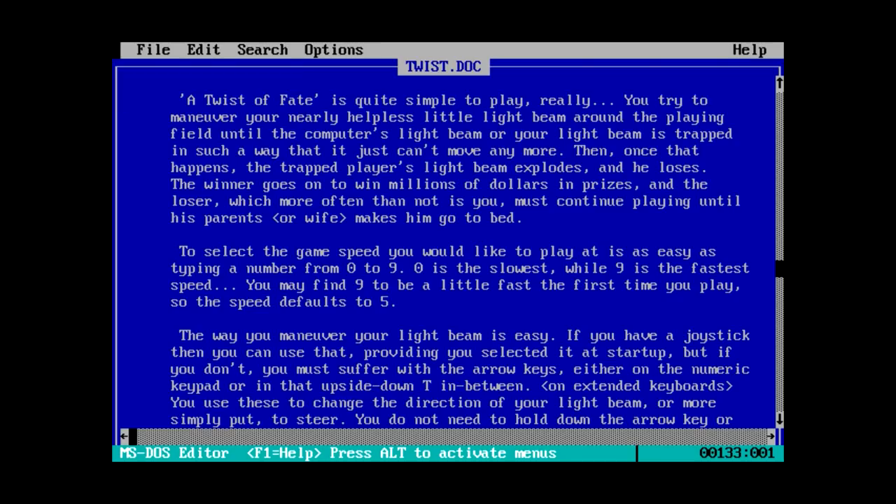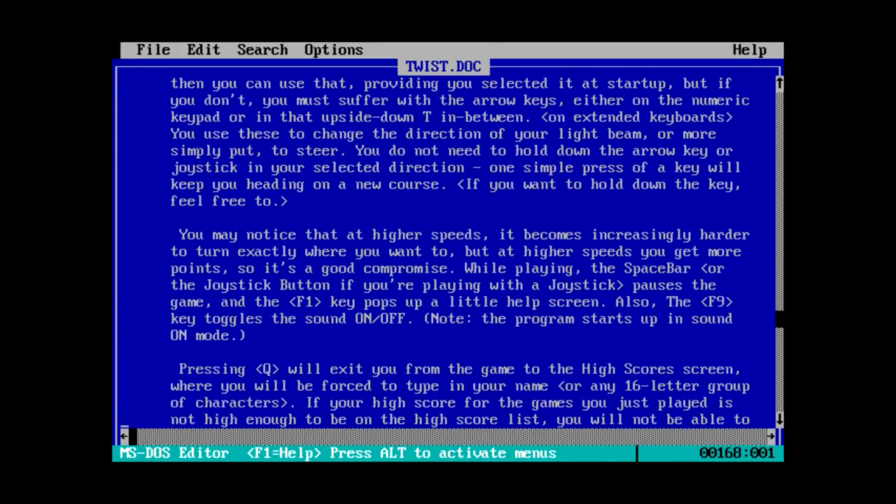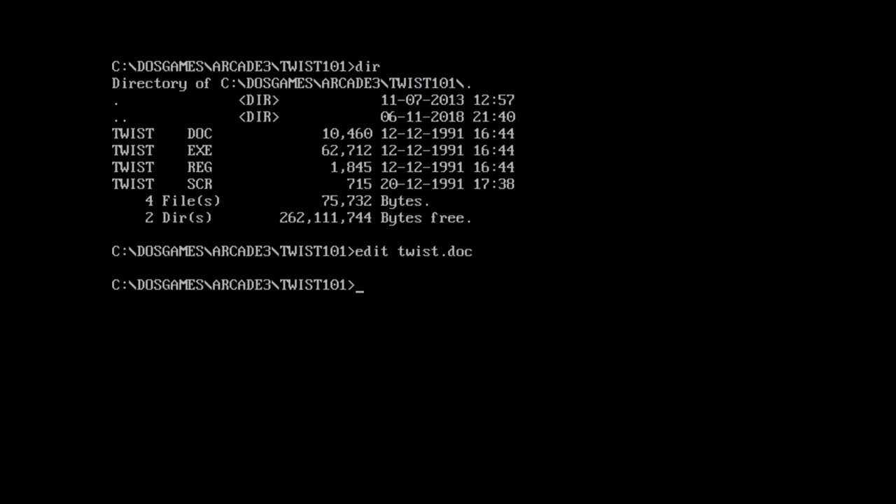A Twist of Fate is simple to play: you maneuver your light beam around the playing field until the computer's light beam or yours is trapped and can't move anymore. Then the trapped player's light beam explodes and he loses. Game speeds range from zero to nine — zero being slow, nine being fast. You control with the arrow keys; spacebar pauses the game, F1 pops up a help screen, F9 toggles sound.